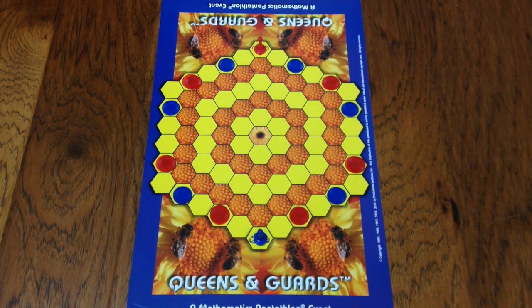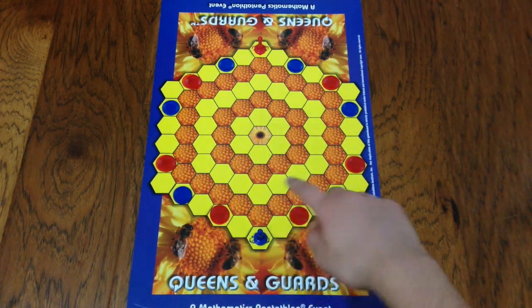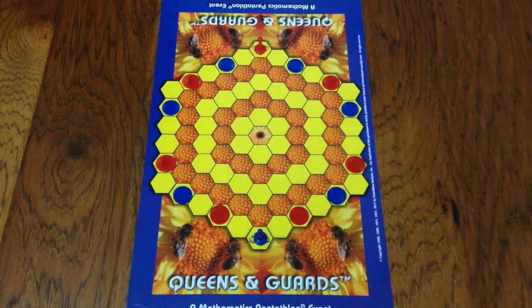Thank you for joining me on my learning journey. Today we are going to be talking about how you can form traps to slow your opponent down and stop them from reaching the end position they want to reach, which is the queen in the center with six guards around it. We talked about basic movement and the goal of the game, and now I want to go over how we can stop the opposing player from reaching that goal by making traps.